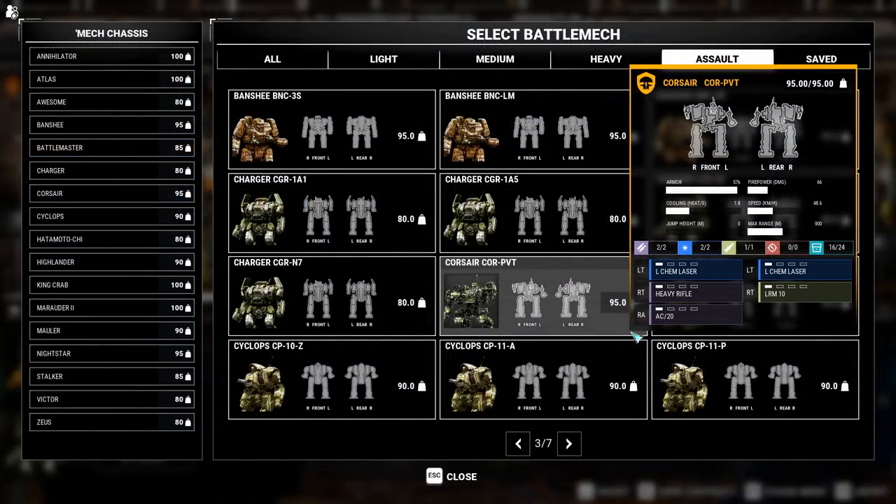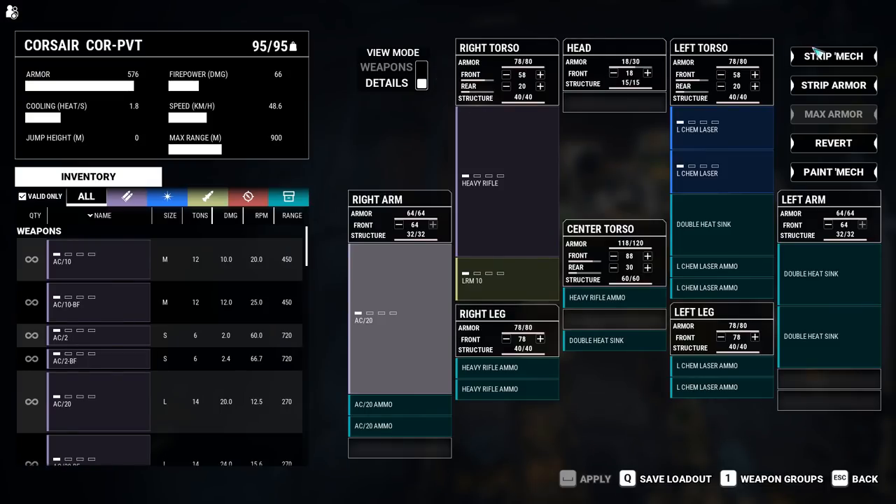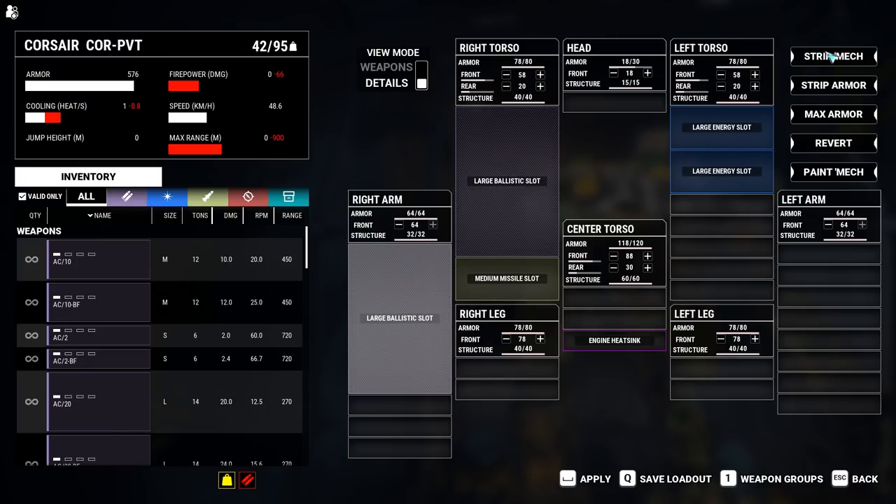Next is the Corsair, an assault mech with one variant only, at 95 tons and a max speed of 48.6 km/h. Supposedly referred to as a Franken mech, these are cobbled together out of hero and assault mechs. The PVT hero mech version has 1 large ballistic slot in the right arm and right torso. The right torso also has a medium missile slot for LRM-10s and SRM-6s. The left torso has 2 large energy slots. The Corsair has no jump jets.